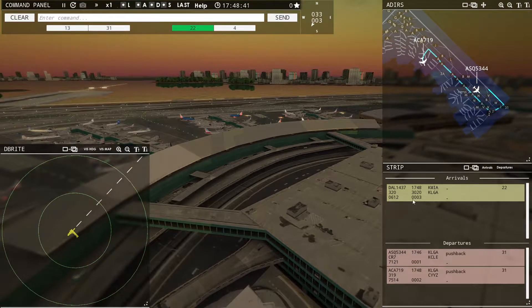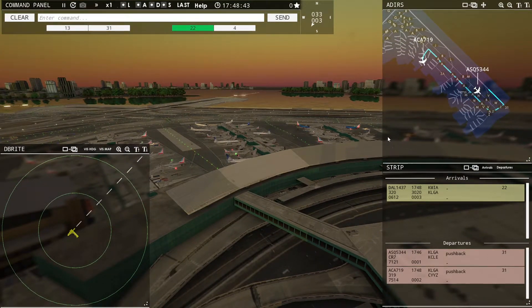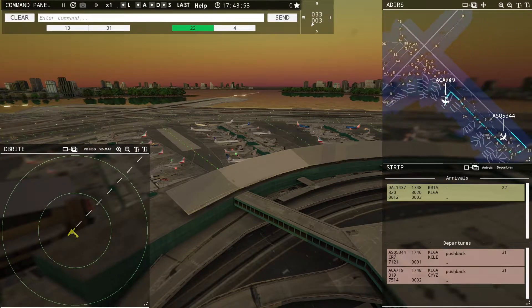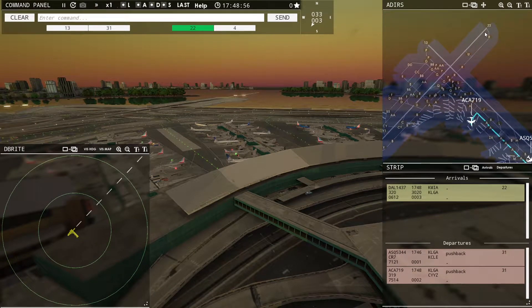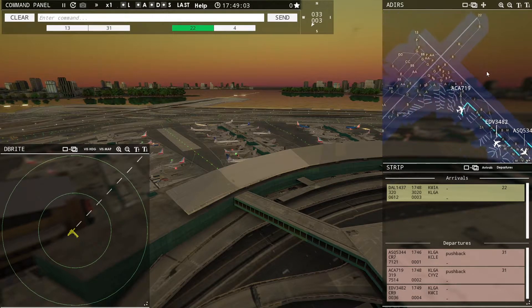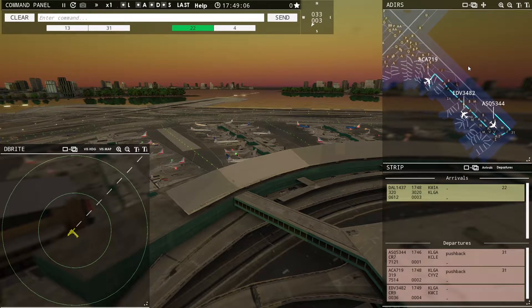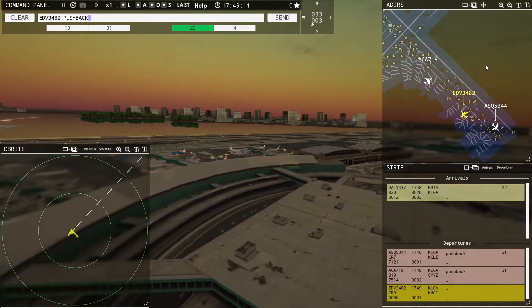We do have an arrival coming in now. This airport you have to be a little more careful — every airport we've been on so far has never had a crossed runway. We have to be mindful of this when allowing planes to land and take off. We need to allow enough space for an aircraft to get off the ground before another lands, which is actually kind of difficult because the cross is so far down the runway — you have to time it right.